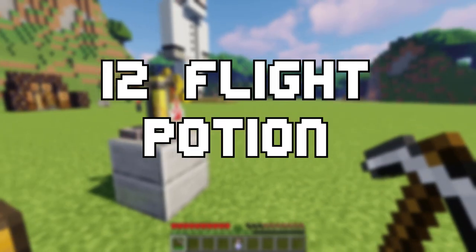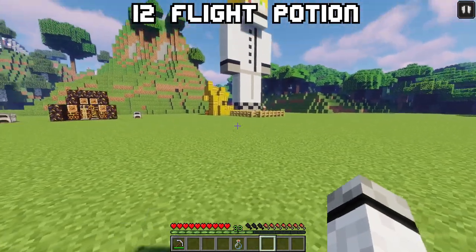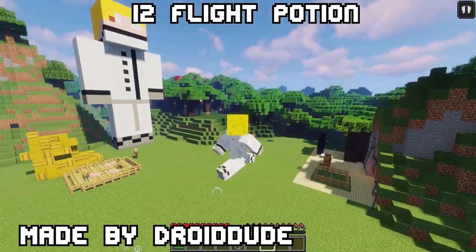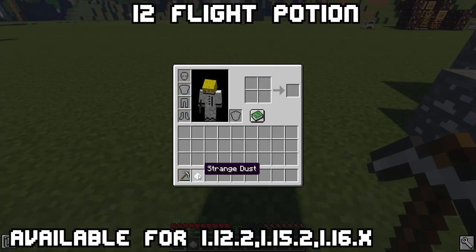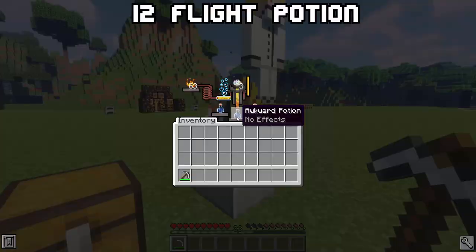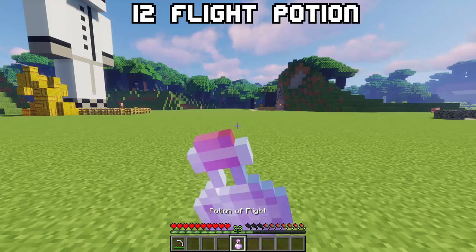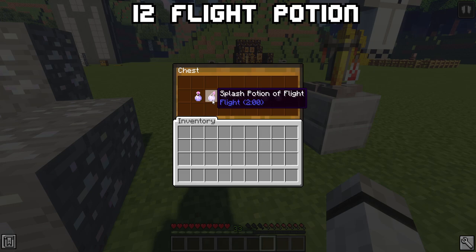Twelve: Flight Potion. Ever wanted to make cool structures, cross a big void, or do something else that requires creative flight? Now you can make Flight Potions. Even though it sounds overpowered, it's pretty well balanced. First, you need to find Strange Dust, which spawns rarely in caves. Craft 6 of those with redstone, glowstone, and a ghast tear to get 3 magic dust. Combine that with an awkward potion and voilà — you get a 2-minute flight potion that works like creative flight. You can also make it longer, as splash potions, tipped arrows, and lingering potions.